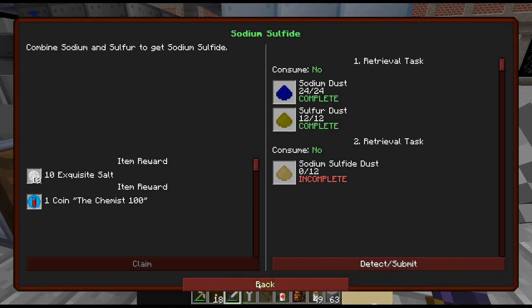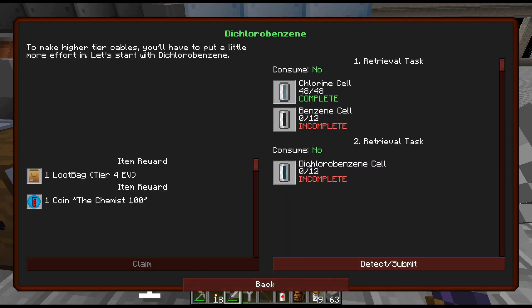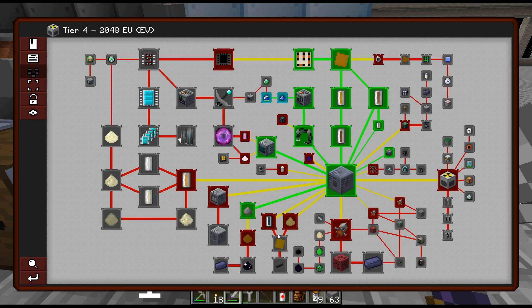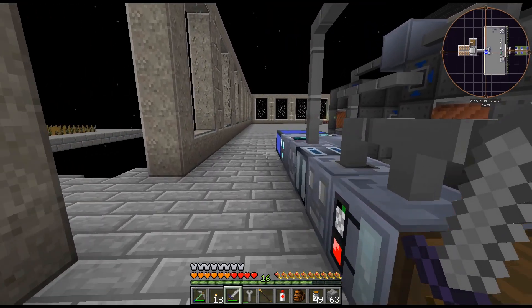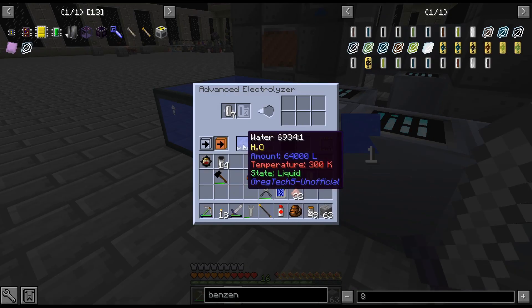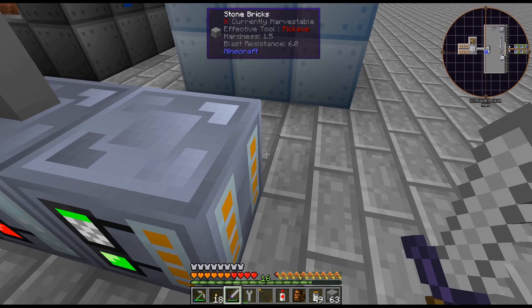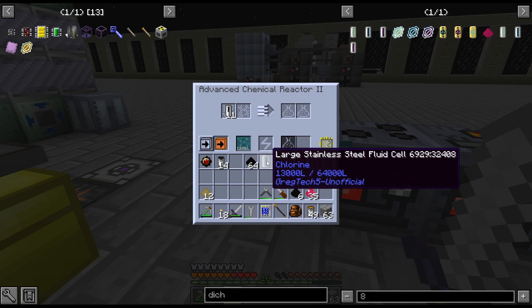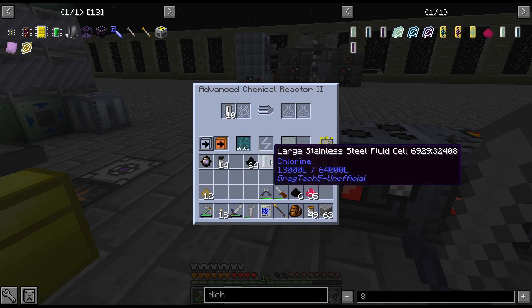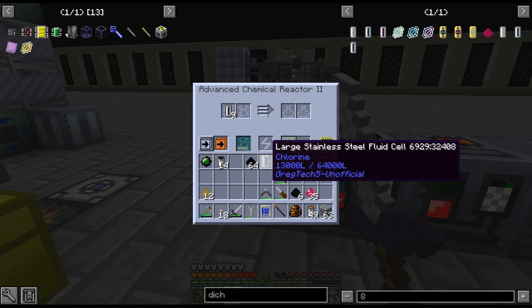Alright, so Benzene — there is that. Sodium Sulfide — I need to throw that together, that is easy. And let's get some Oxygen, which we have lots of — even have it running over here. Yeah, I guess we'll be right back. Alright, that really wasn't too bad actually. So let me — wait, did I use all my Chlorine? No, I used all my Chlorine for my Titanium — I need to process more. I just haven't gotten around to it.